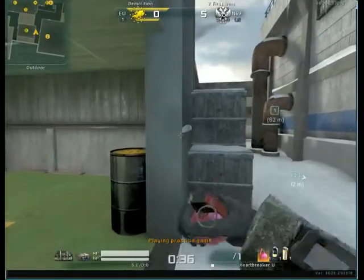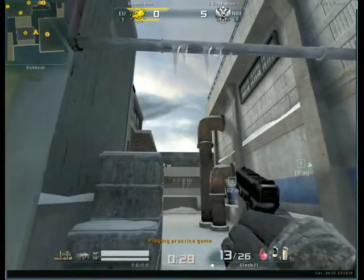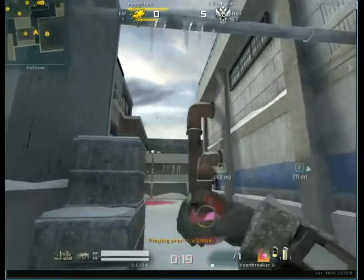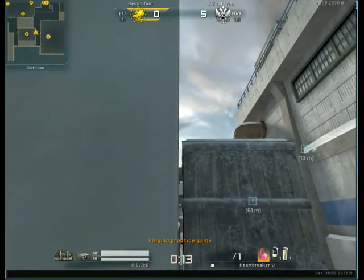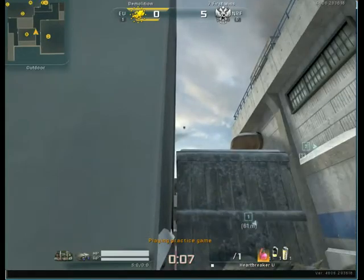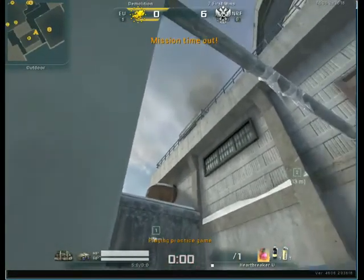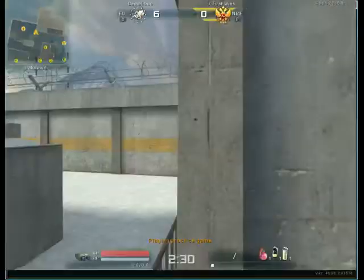Another nade I don't use much but is useful — go right against this, aim over this, and that should go kill somebody at the window in office. The snow Black Scent really throws me off. The nade you can do is aim at this corner and bring it over to over this blue — that will go in office and kill people in the camper spot. The camper spot is that spot by the window that a lot of people with shotguns play.